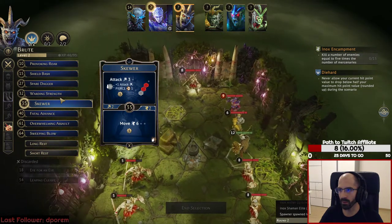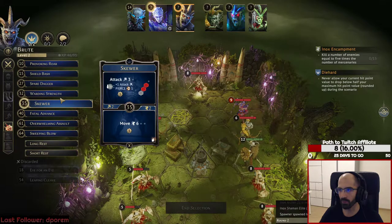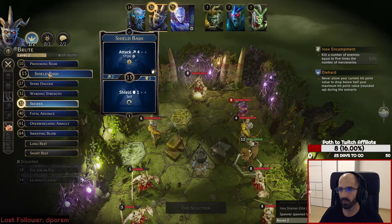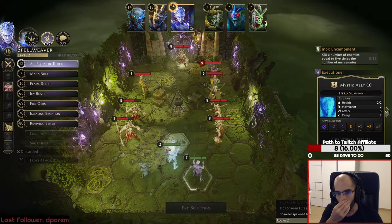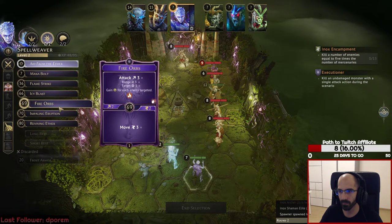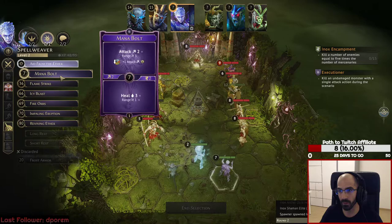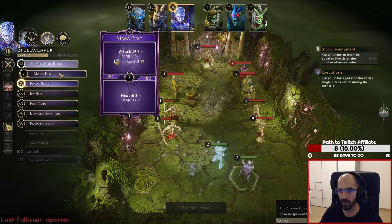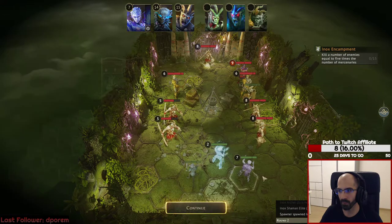There we go — we want him to pierce these guys. Now, since the shaman moved in, I'm actually more interested to hit in that direction. I can shield myself — that's actually ideal because I'm sure I'm going to be targeted. How can we get the most value from her? I don't want to burn the cards yet. I can definitely use this one and this one. That's absolutely fine. She will not get targeted, so it's fine.